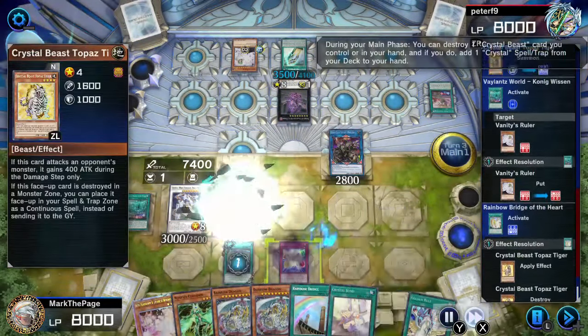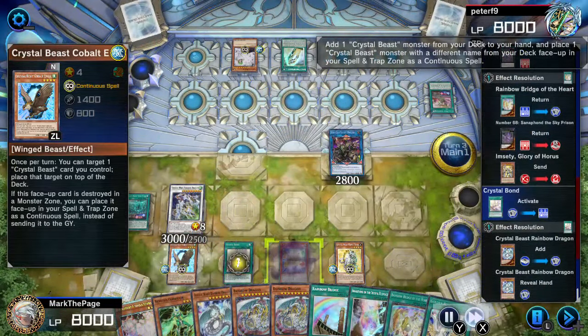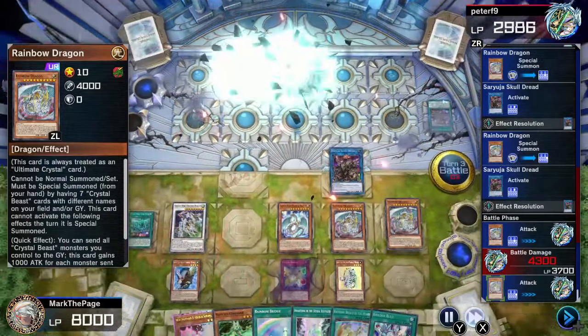With his battle phase skipped, he was confident that Vanity's Ruler and Sanifond could skip my turn, but Valence took out his Ruler and Heart bounced the Sanifond. Double rainbow to the awesome! Don't try to lock down Crystal Beast — it ain't gonna work.